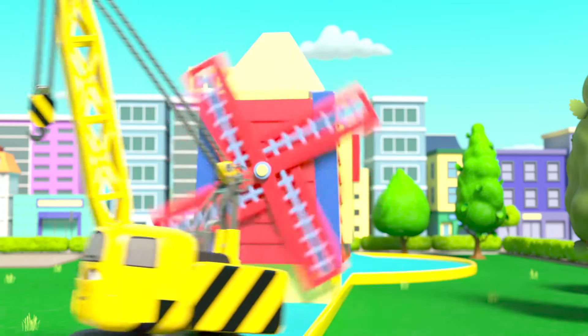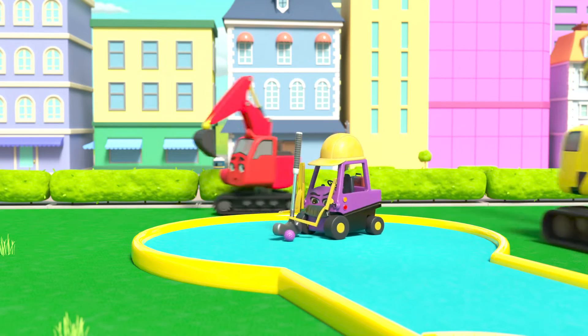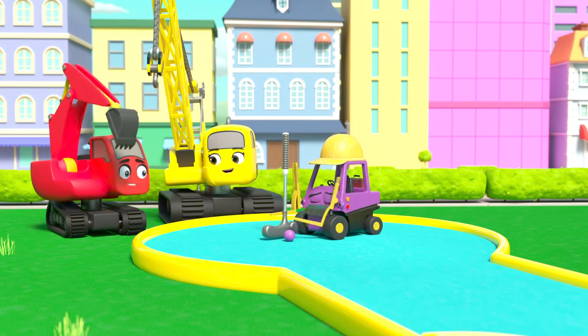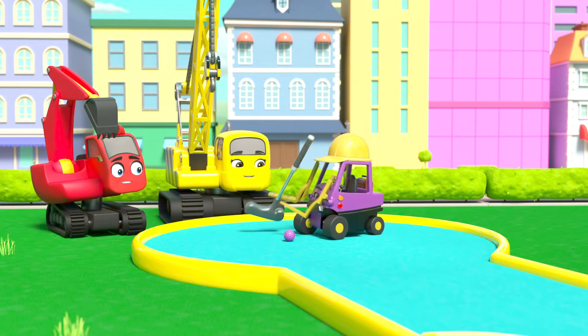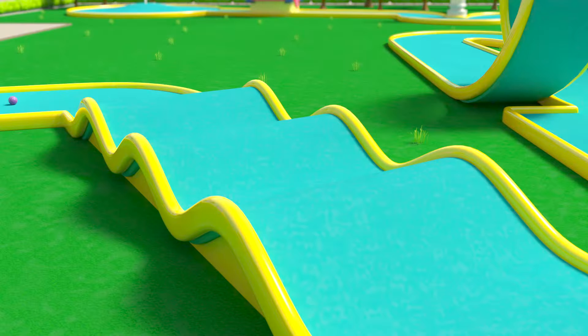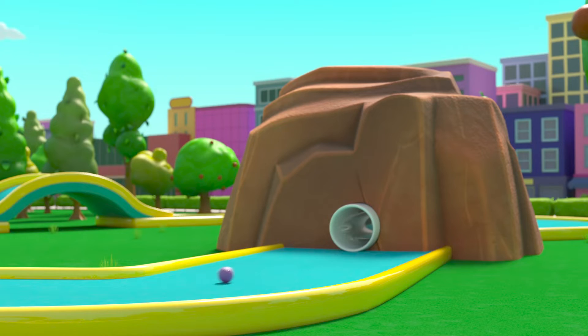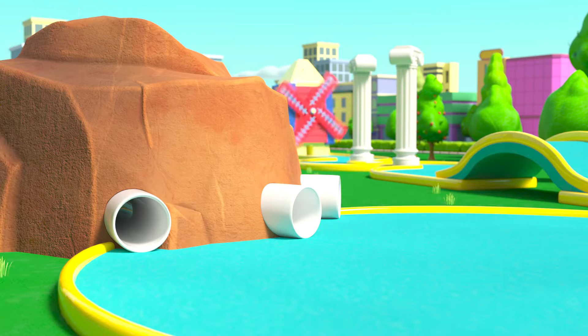The windmill is in place. Now it's time to test it out. Mr Rubble is going first — he's taking it very seriously. He hits the ball and it rolls over the hills, loops the loop, goes round the roundabout, and through the pipe.